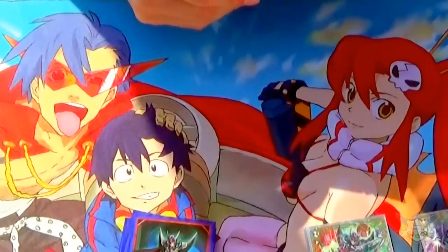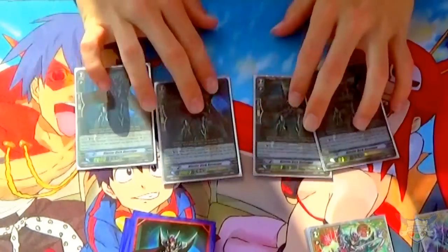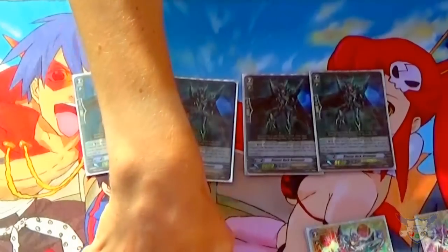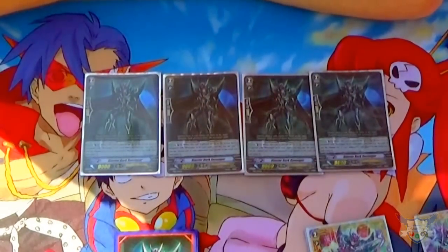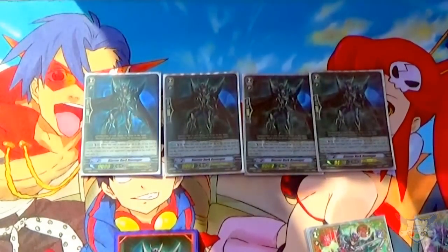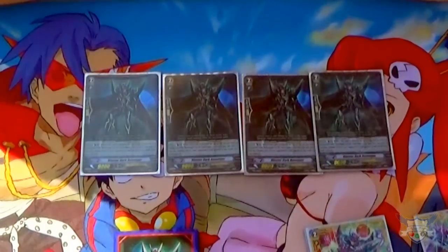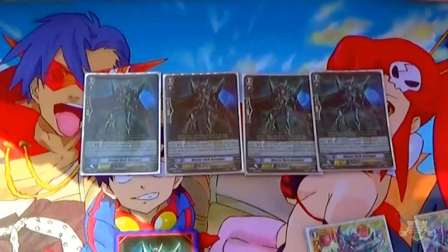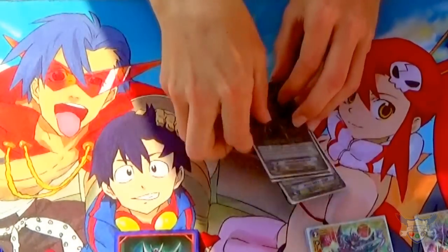The next grade 2 is 4 copies of Blaster Dark Revenger — run Blaster Ojama if you want. Ojamas are the best. When it's placed on Vanguard or Rearguard, if you have a Revenger Vanguard, counter-blast 2 and retire one of your opponent's units in the front row. You don't really use it for that skill; you just use it because if it's called in front of or on top of Charon — sorry, Dorian — you get the unflip.